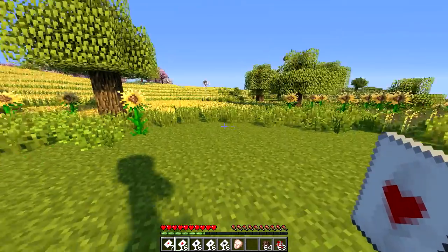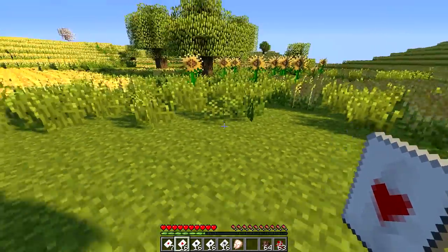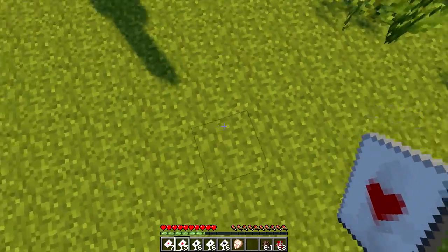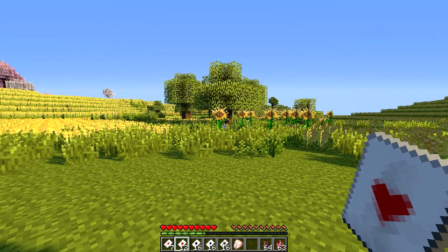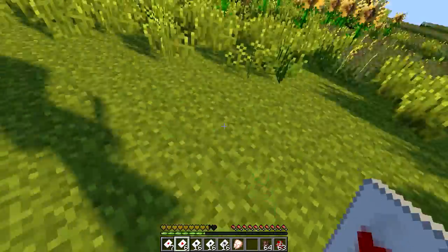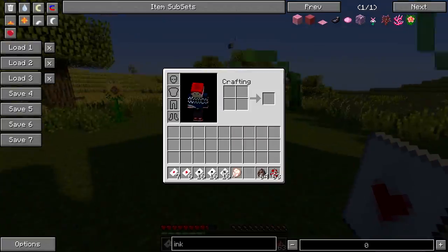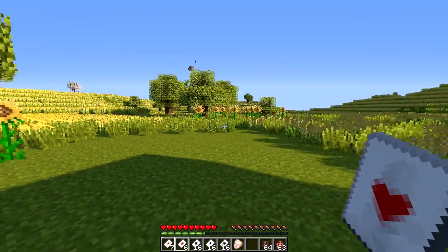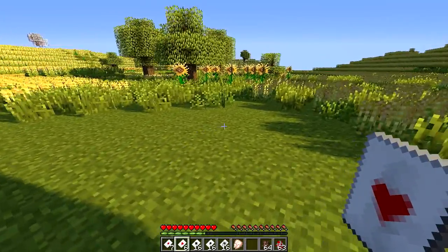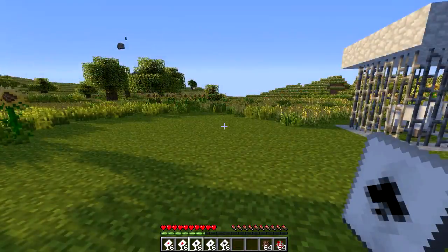Next up we've got the heart playing card — this basically gives you four hearts when you right-click, or as a negative effect it actually poisons you for a short duration. If I right-click here nothing happened because I'm full health, but if I had no hearts I would have gained four. If I keep right-clicking, hopefully we'll see the poison effect — there we go, 10 seconds of poison. So you could use these in combat to regenerate hearts, but don't use too many or you'll poison yourself.